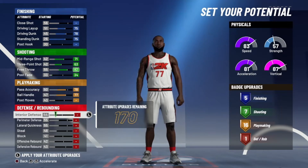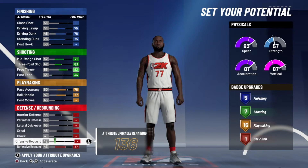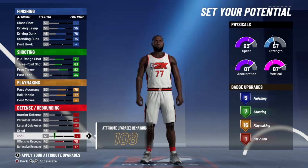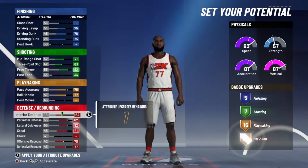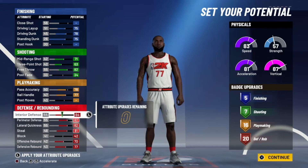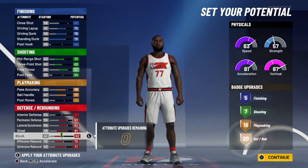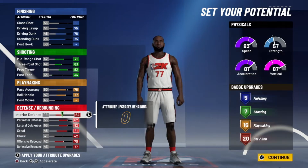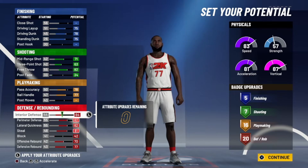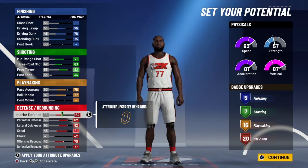For the rest, we're going to max out everything — we're going to skip block, max out steal, lateral, and perimeter, then put the rest on interior. If you don't want interior and prefer blocking, you can swap it. But for this build playing the three or center position, I want some interior defense. It doesn't really matter — it's your call.